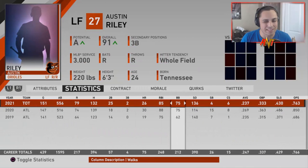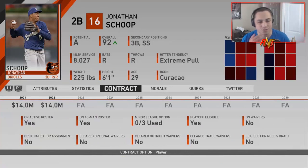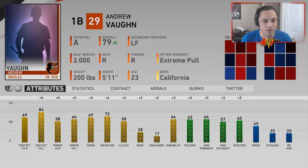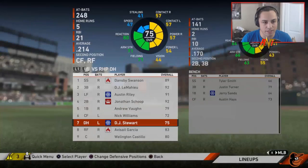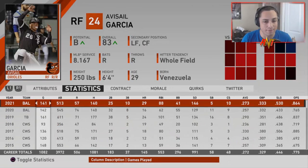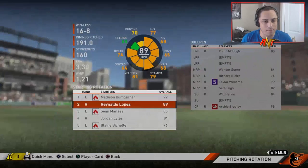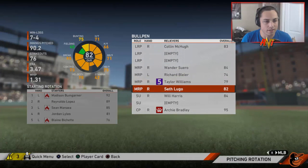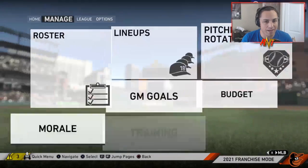Dansby Swanson had 36 doubles — nice. DJ LeMahieu was decent, one more year in his deal. Austin Riley's average needs to go up but the home runs and RBIs are solid. Jonathan Scope had a killer year. Andrew Vaughn and Nick Williams are starting to heat up. Pitching as a whole was pretty solid — starting rotation and bullpen. The offense definitely needs to pick up some slack.